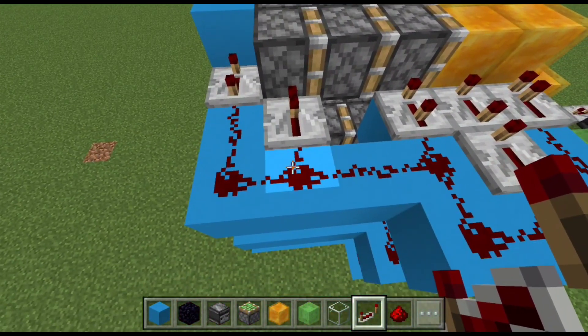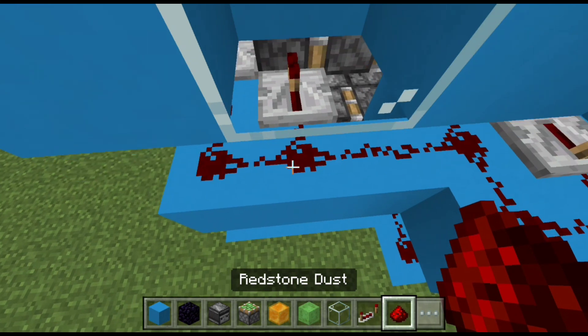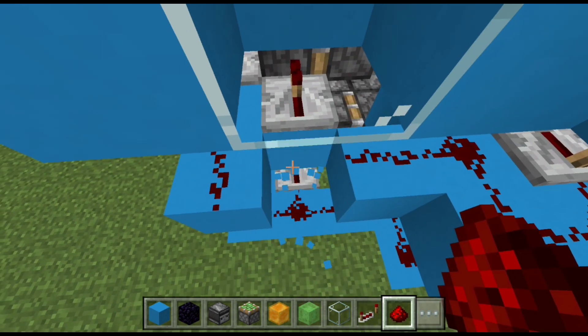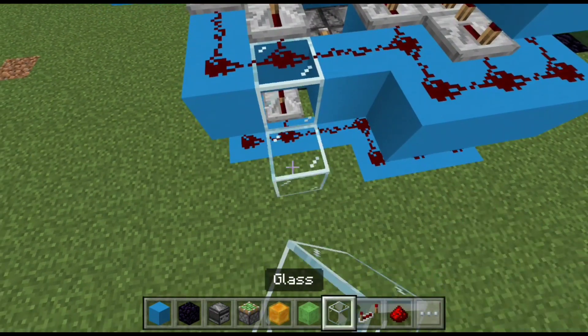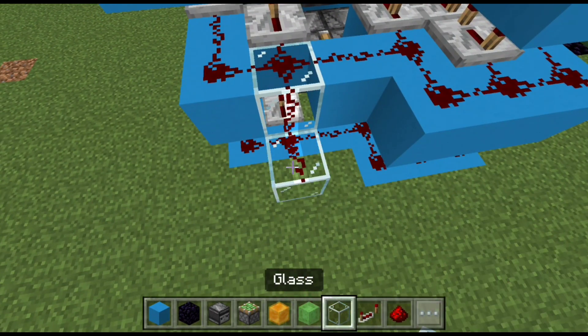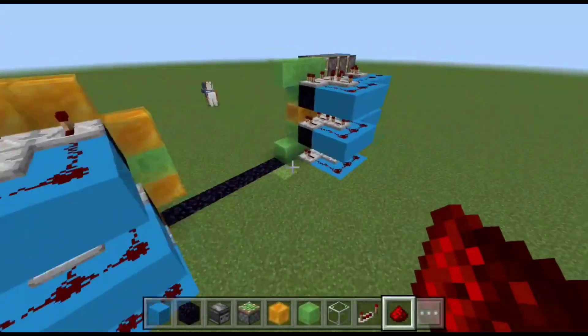Go behind the second repeater and replace the block with glass, and add the redstone back. Do the same with the layer below — replace the block with glass and add the redstone. Add glass at the bottom, redstone dust on top, and do it one more time. That's how you connect all three layers together.